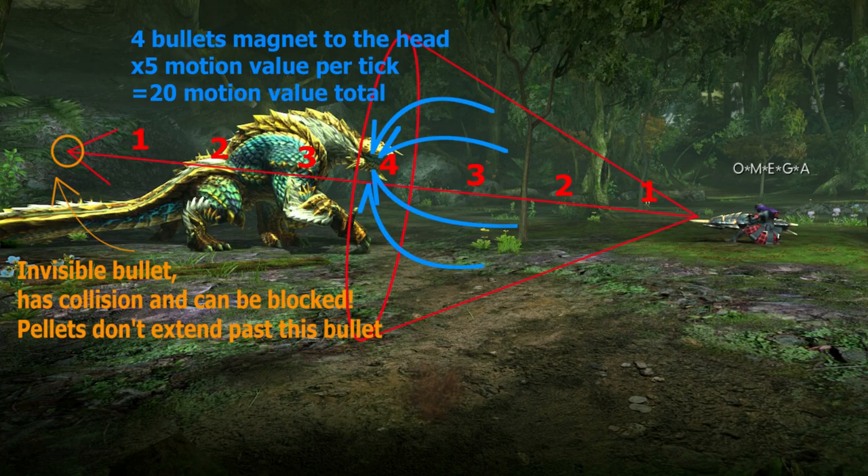Sleep is more niche but basically the same as para in the sense that if your gun can load it, it can be worthwhile. Note that most useful heavy bowguns only load Sleep 1 which only applies 25 sleep. The last super important ammo is any variation of Demon Shots. There's a variety of them, but essentially you want to use any of them for the Demon buff itself because it gives players a sharpness or crit distance modifier for 90 seconds. Blademasters receive a 10% sharpness mod while gunners have their crit distance modifier raised to 170% from 150%.